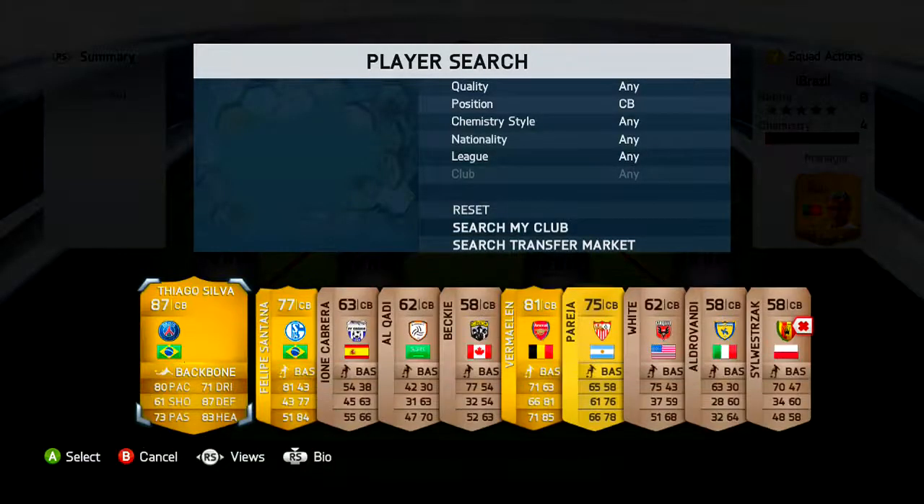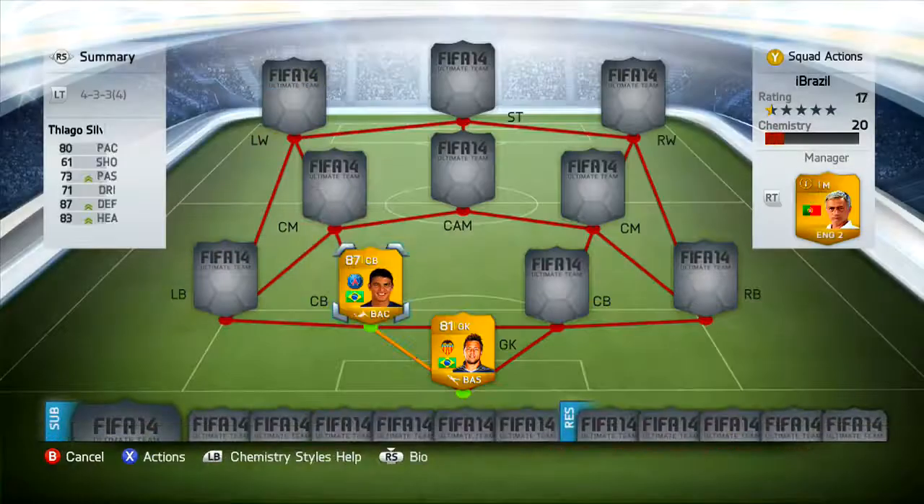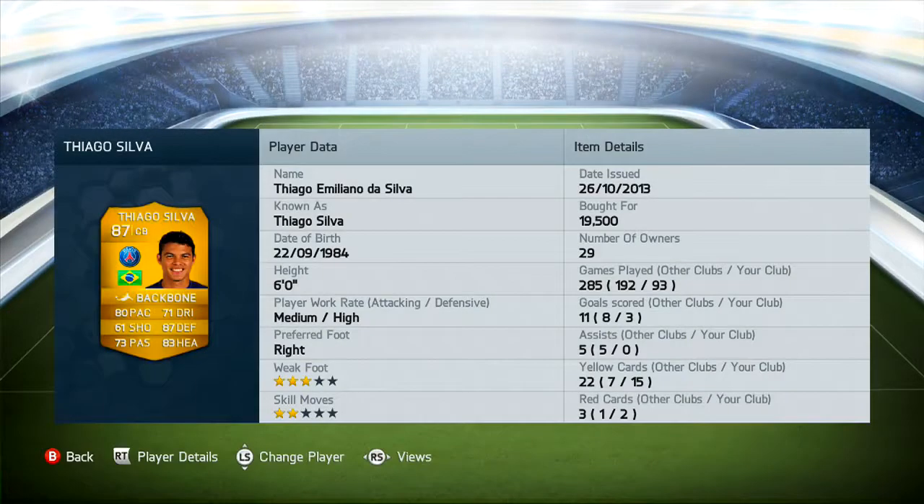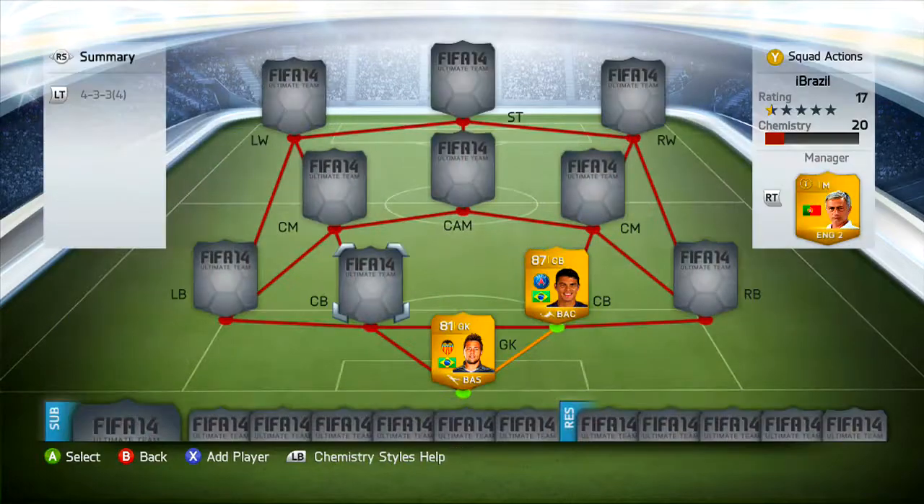At center back we are playing Thiago Silva — 87 rated. He's got 80 pace, which is quite fast for a defender, 87 defense, and 83 heading, so he does score some crackers with his head from corners. I picked him up for 19.5k and he has scored three goals for my club, eight for the others, 11 in total — pretty good for a center back.